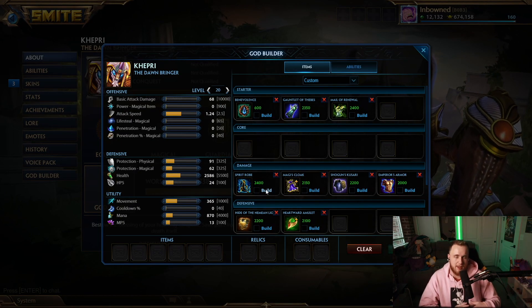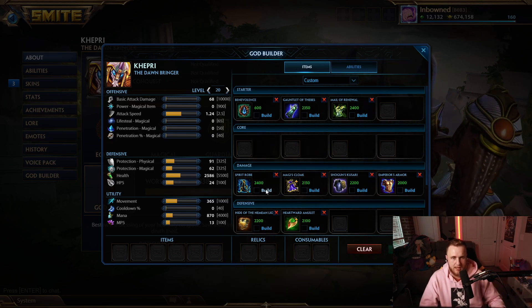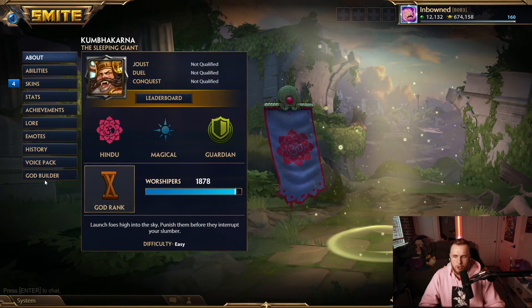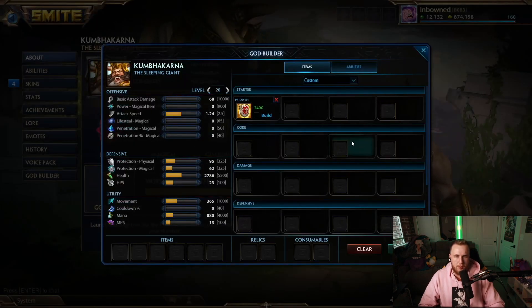Khepri's best item is going to be Spirit's Robe. Khepri has no CC immunity, so he's going to be a very easy target for enemies. If you have Spirit's Robe it just makes yourself a little bit tankier so you can peel for your teammates a little bit more.